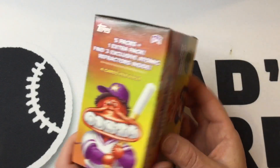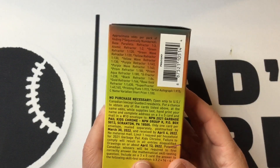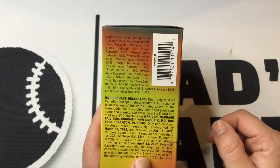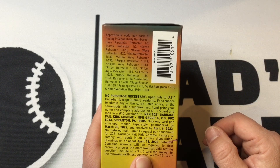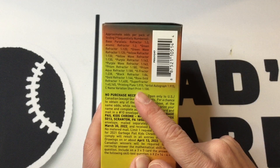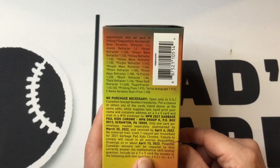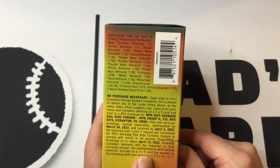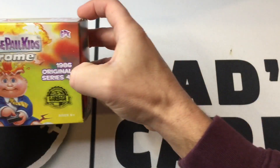A little bit more about that on this side, and then the goodness on this other side. So it's mostly about getting these colored refractors. We'll see if we can pull one of those. Be nice to get an artist's autograph or even a fun C name variation. Because if you're familiar with Garbage Pail Kids, each picture has two names — an A name and a B name. So we'll see if we can grab one of those C name variations. Let's get into it.